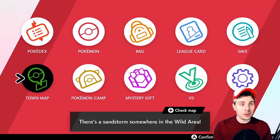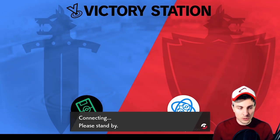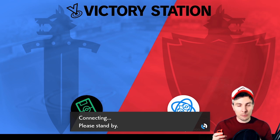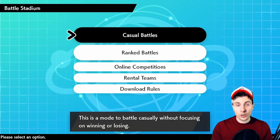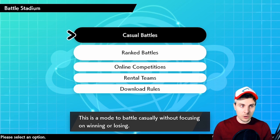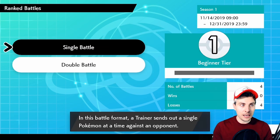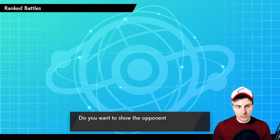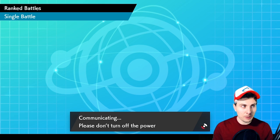What you want to do for this method is go over to your victory station and click into battle stadium. I've tested a bunch of other methods — just connecting to the internet doesn't work, connecting to victory station while connected to the internet doesn't work, casual battles don't work. You need to do it in rental battles — that is the only place I've been able to get this to work.